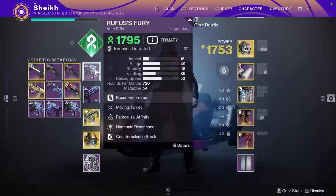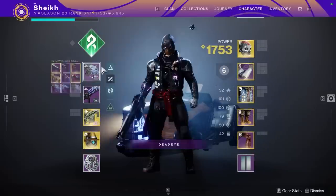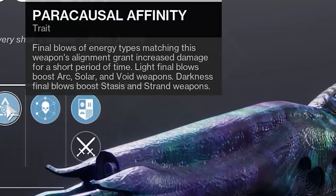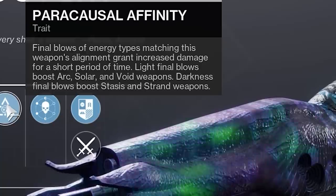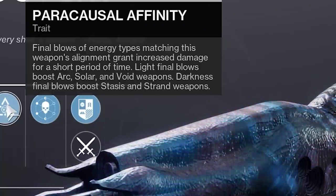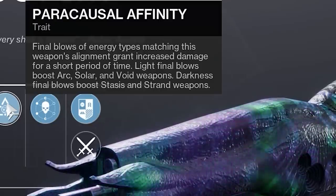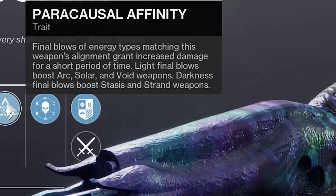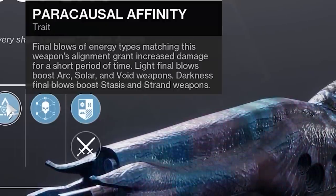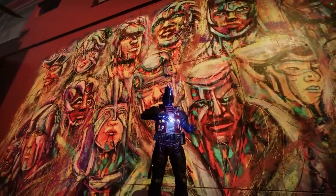We are well on the way to 200,000 subs — thank you guys so much. We've got Moving Target and Paracausal Affinity on our Rufus's Fury, and this perk is really interesting. Flows of energy types matching this weapon's alignment grant increased damage for a short period of time. Since this is a Strand weapon, you need to be on Strand or Stasis to get the damage buff — it's a 20% damage buff for six seconds, which is really nasty.